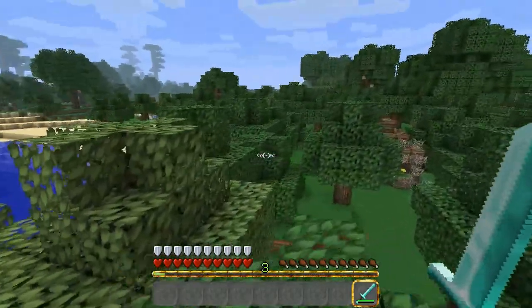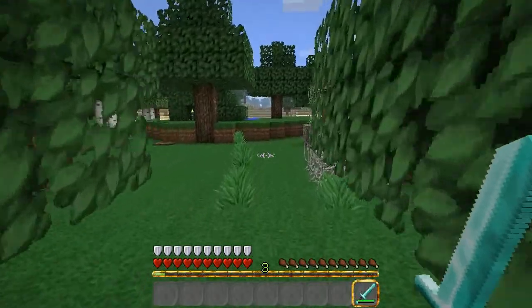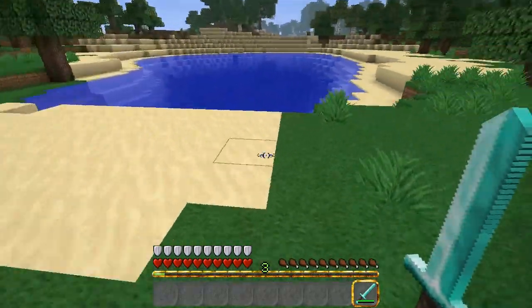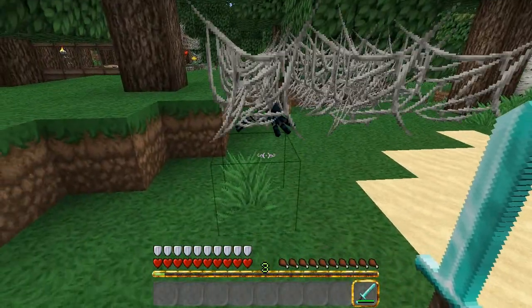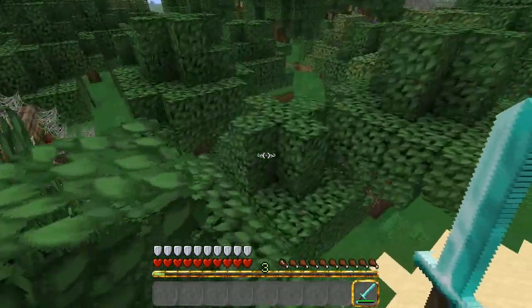Let me try and hit these spiders a little. Die! So you press Z to shoot webs — die, look at that! It's stuck. They can go through them though, can't they.